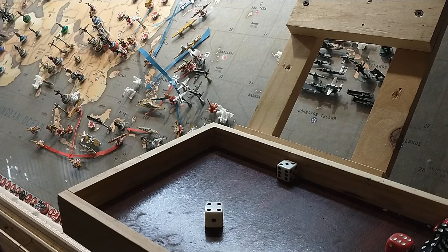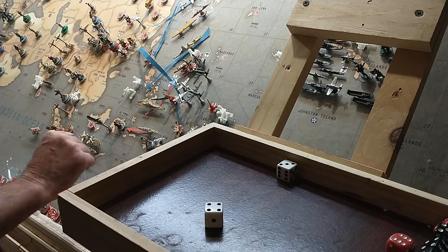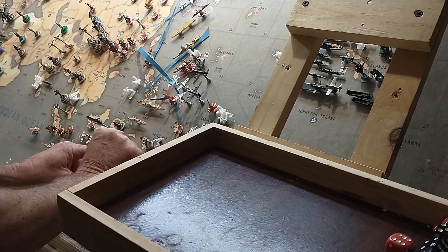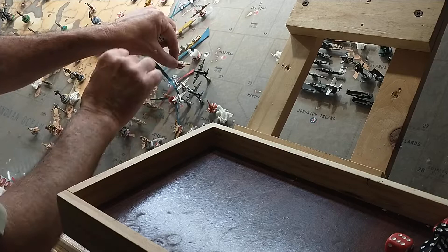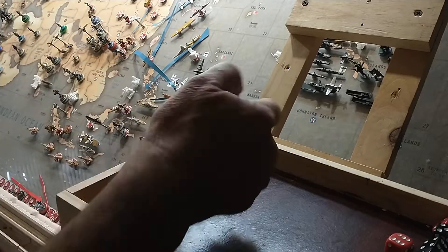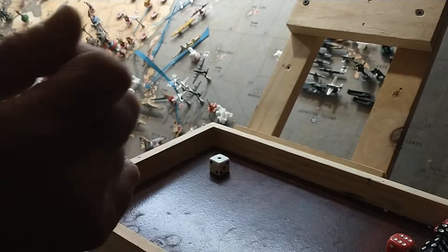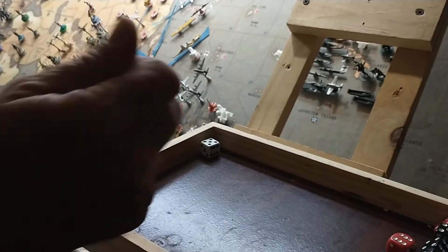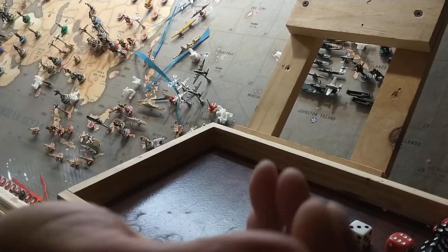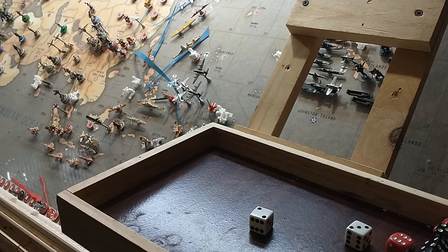Next battle is Celebes. We now have two subs, a transport, a cruiser, a destroyer, a full carrier. A cruiser coming in from zone 46 as well as a transport from Guam with two infantry. This could make or break my bonus. Cruiser — three or less — no luck. We need two ones — no luck. You have one infantry — no luck. Multiple rounds of misses. Eventually you hit me. I failed to take Celebes. That's disheartening — I had a lot of pressure and couldn't do everything.